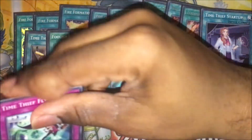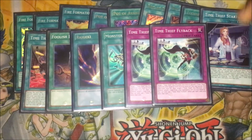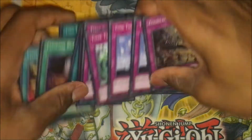Traps are very small. Got double Time Thief Flyback to give your Time Thief XYZ monster material. Double Retrograde to negate and give your Time Thief monster material. And we do play one Zoodiac Combo because it's still good. That's going to round up the whole main deck folks.